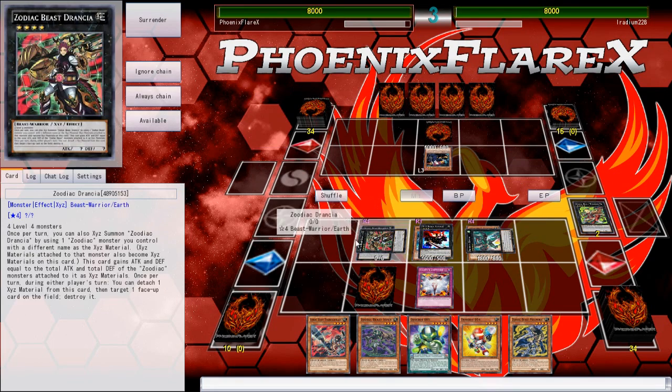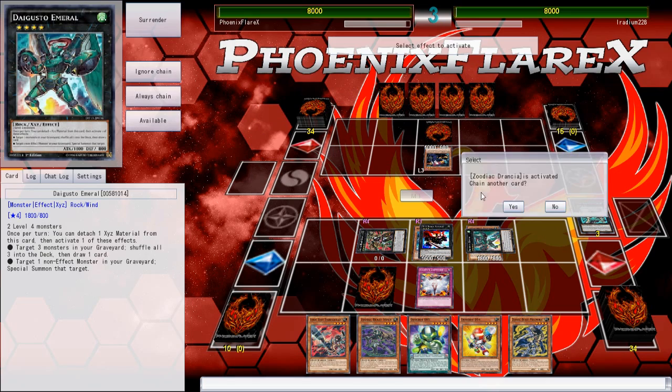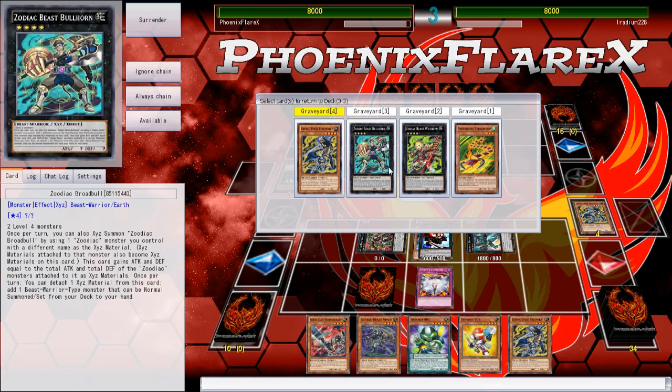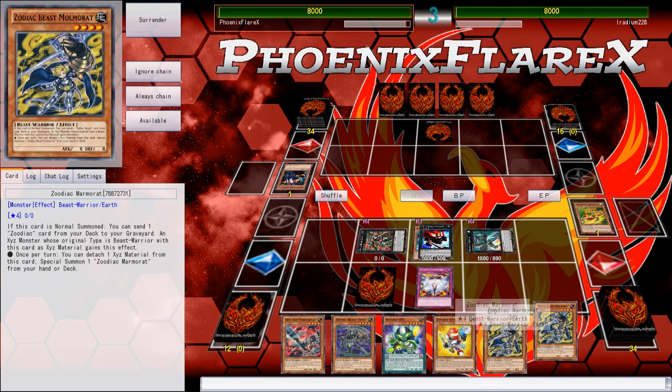I might be popping the Tour Guide now just so that I can resolve this Emeril while it has some materials under it. I really wish I could attack with it this turn, but again, not paying attention. So I'm just going to reset my entire Zoodiac Beast pool of resources. That seems fine.